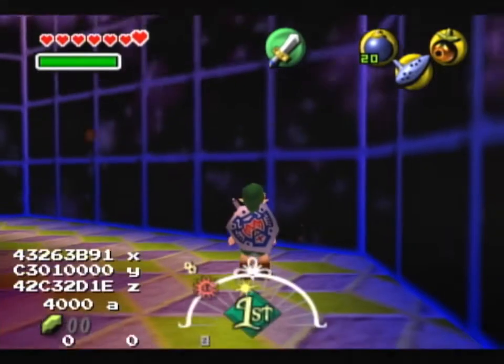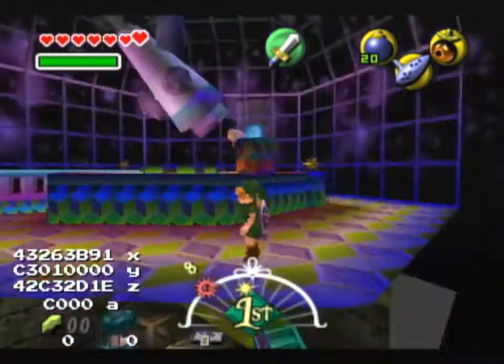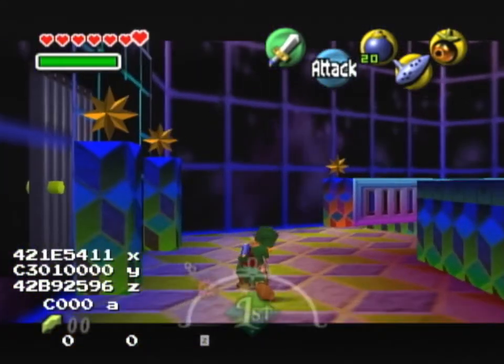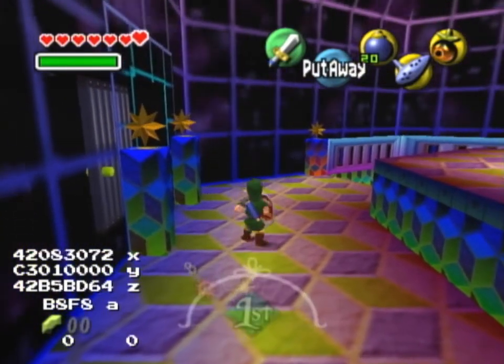Now just pull a bomb and keep targeting. Let it explode in your hands and then you can turn around here. Two target slashes, two jump slashes, one ESS right, and do a normal slash.